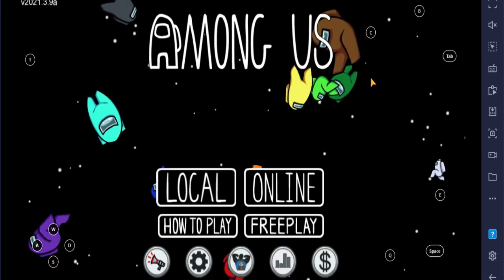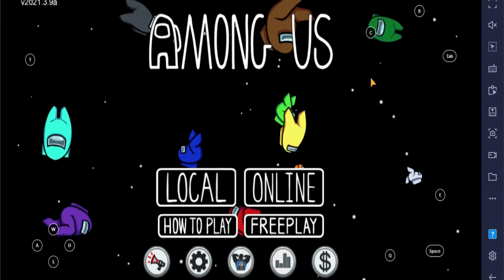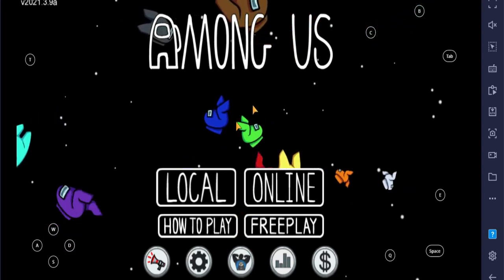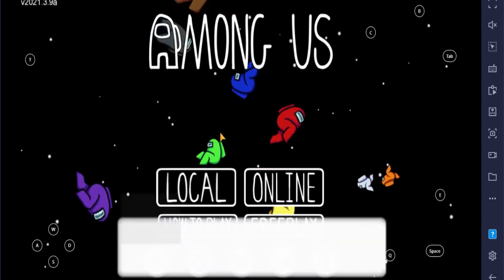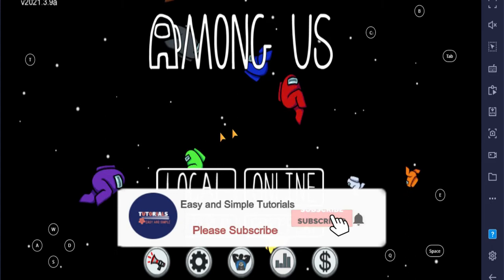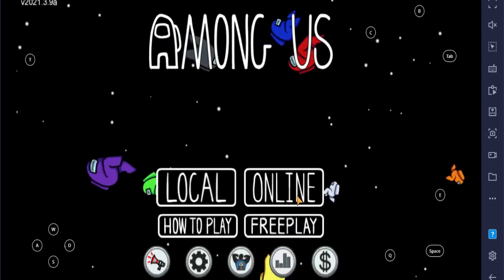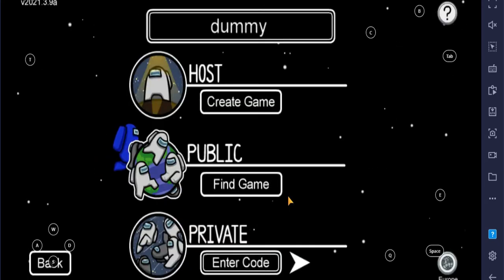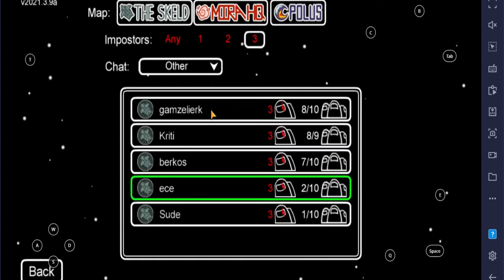Hey guys, welcome to my new video. In this video I will show you how to change the crewmate color, hat, and pet color. Let's see how to change the crewmate color, hat, and skin — just click on Online, find a game, and start playing.